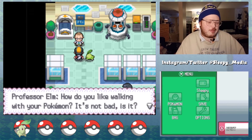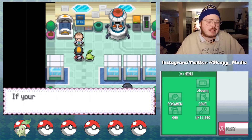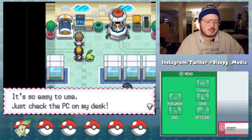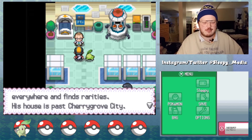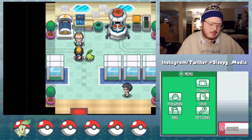How do you like walking with your Pokemon? It's not bad, is it? You can take it all the way to Mr. Pokemon's house. If your Pokemon gets hurt, heal it with this machine — it's always usable, just check the PC on my desk. Mr. Pokemon goes everywhere and finds rarities. His house is past Cherrygrove City — go north a little past Cherrygrove. I'm counting on you, Sleepy!